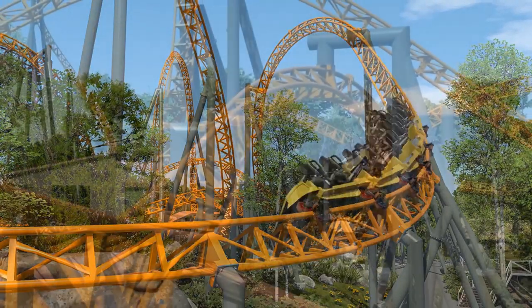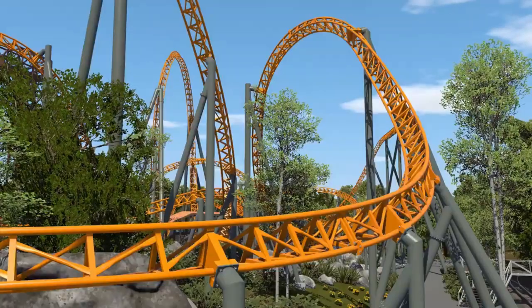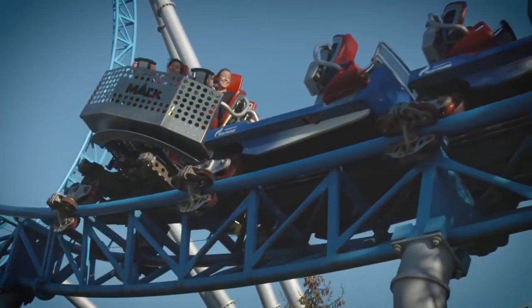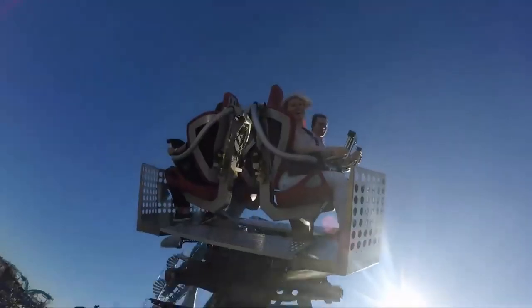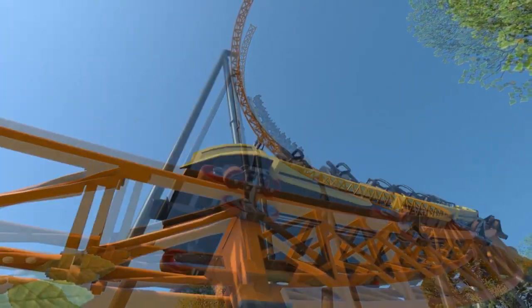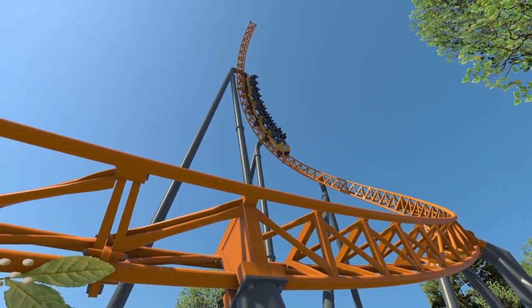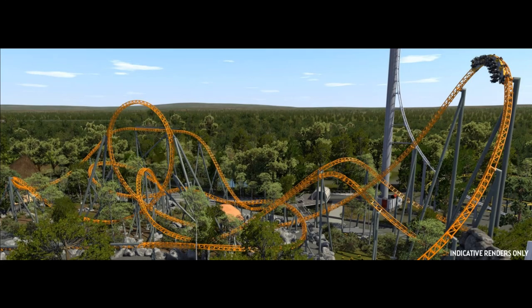It's going to be a triple launch coaster. It has a triple launch system like you would find on something like Star Trek Operation Enterprise, and also has a spinning gondola on the back — something like you would find on an extreme spinner like Time Traveler — but on the back seat, so basically backwards like on Rivals but with a spinning seat, which is absolutely awesome. I really like how they basically took Blue Fire's exact kind of layout and then added a triple launch, added the spike, and also added some really funky rear-facing seats.